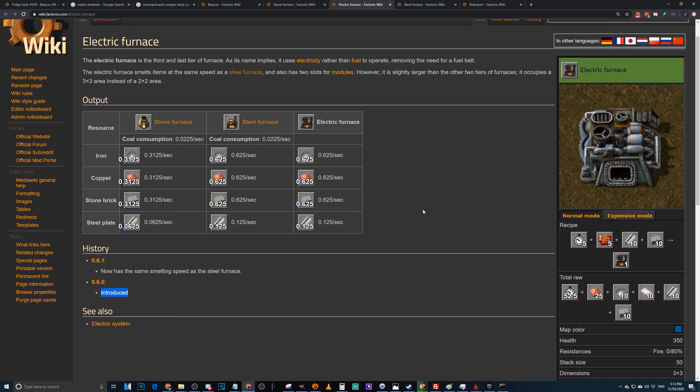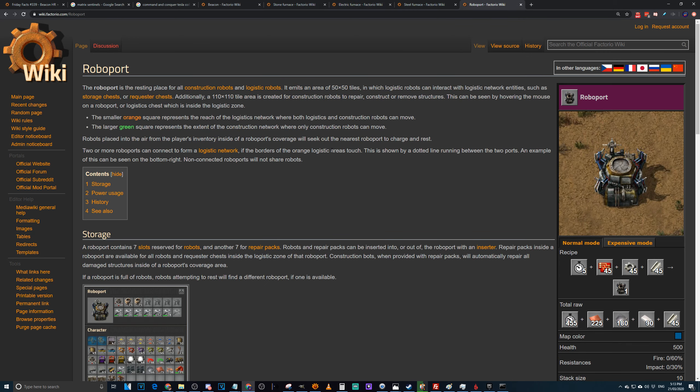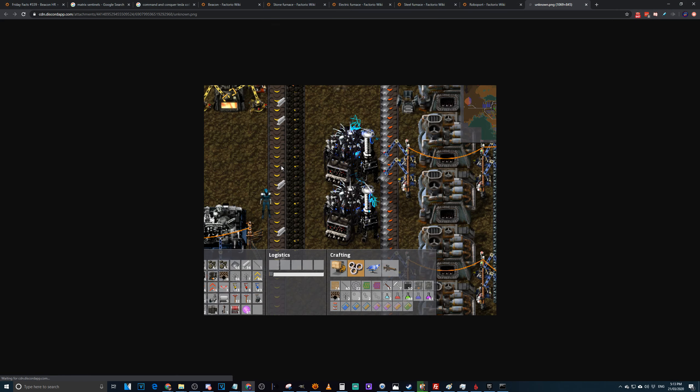Nobody really looks at smelter lines — you build them, they're out there, you forget about them and never look again. You spend time running around your base between assemblers, inserters, and roboports. That's why roboports should look closer to the new look of Factorio, whereas smelters can look like the old look because nobody cares. It's very unlikely you'll find a smelter in the middle of your base — unless you're on Mojo's base, where you can find a smelter right next to a lab for no reason.